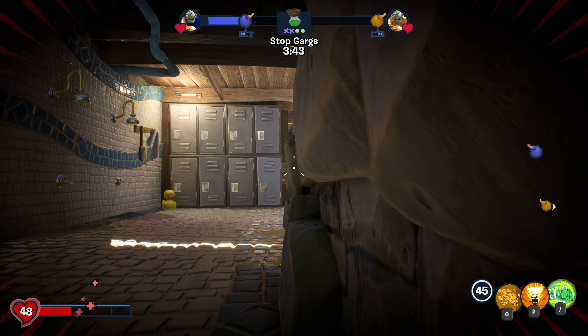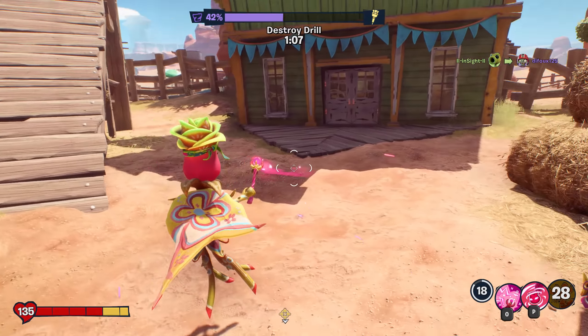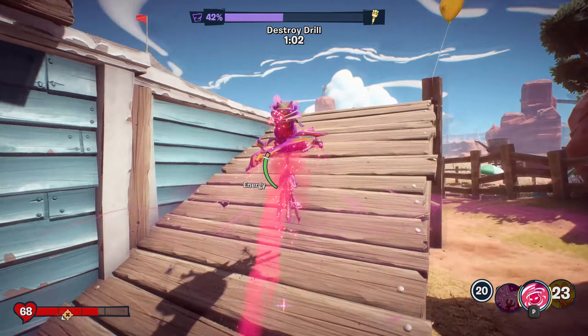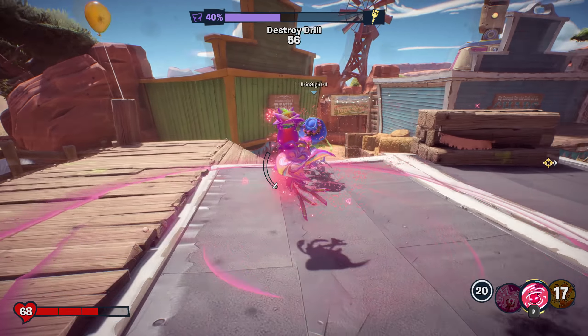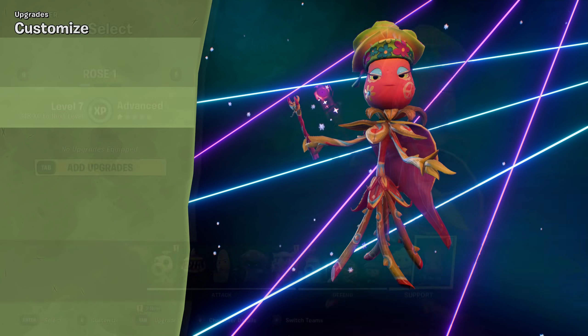Anyway, let's get started. Hidden ability number one is for Rose. Rose's Arcane Enigma ability makes her invulnerable for a short period of time. This ability can actually be used to revive your teammates easily without taking any damage. But to unlock this hidden ability, you have to be using the perk called Super Savior.